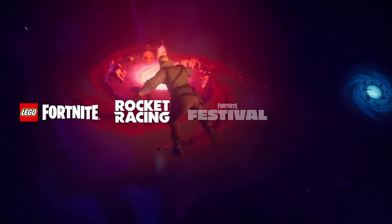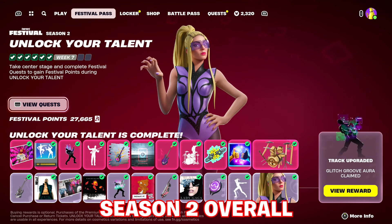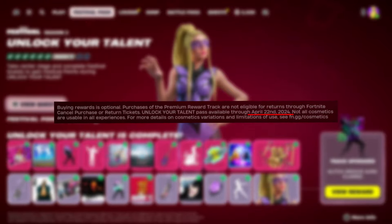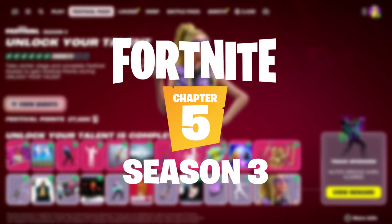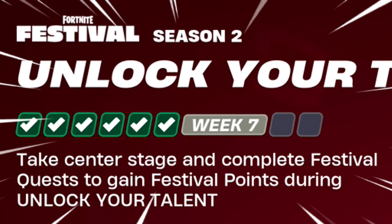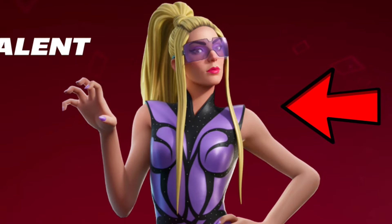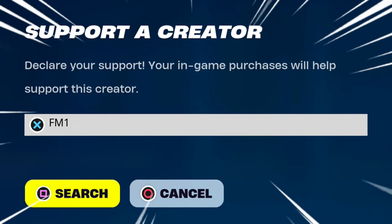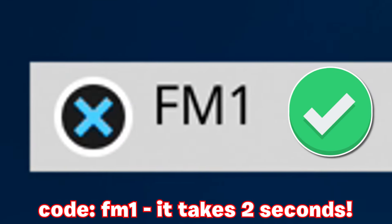Soon, the final of the three modes introduced at the start of Chapter 5 — Festival — and its Season 2, or Festival Pass, will be ending on April 22nd, even before the launch of Chapter 5 Season 3 in May on the 24th. We are in Week 7 now, so use this as your reminder to get this version of Lady Gaga before it's gone forever, and don't forget to use code FM1 when picking anything up from the shop.